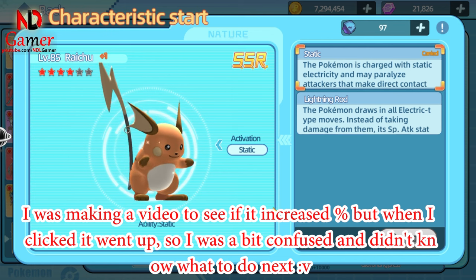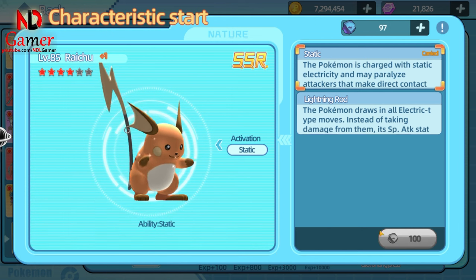Also, a reminder: if you're using a particular ability, try not to switch to another one, as switching back to the original ability will cost you 100 ability stones, which can be quite hard to come by.